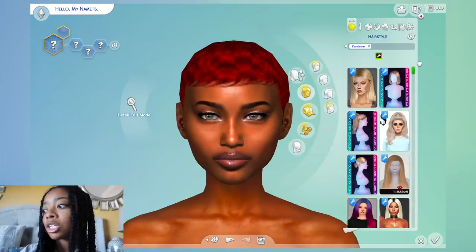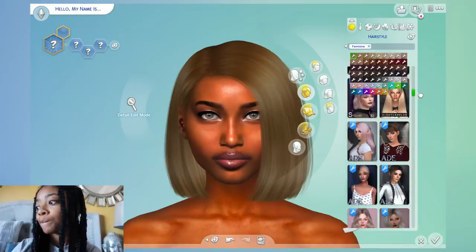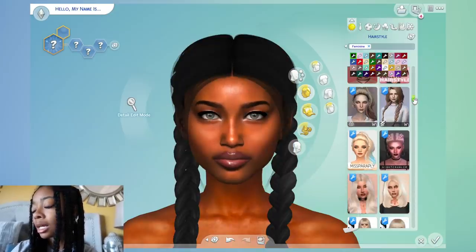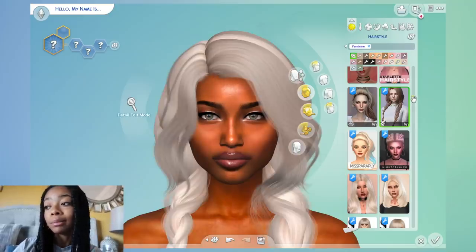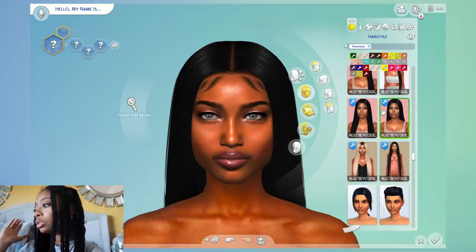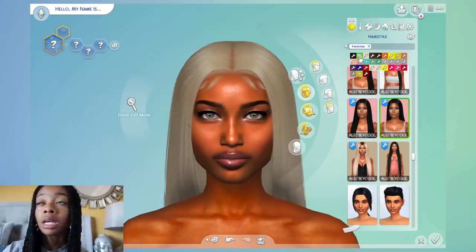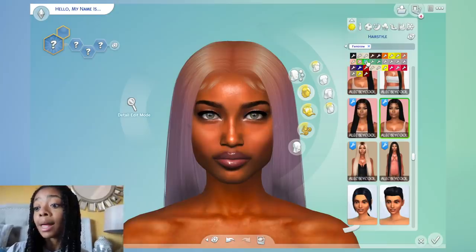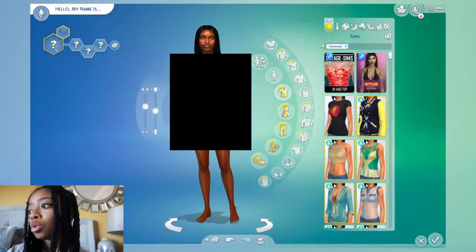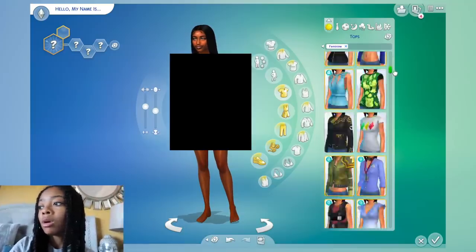Now I'm gonna pick a hair. As you can see, I got a lot of hair from Brandy Sims, Alec — I found those on Tumblr. All of these are on Tumblr, but you can also go to xblacksims.com or Brandy Sims. Brandy Sims, Exotic Sims, and Plastic Sims were nice enough to send me some stuff. A lot of guys were asking where I got the hair — it's Alec, which you can see on the right. I think I'm gonna go with the slick-back ponytail with the baby hairs.